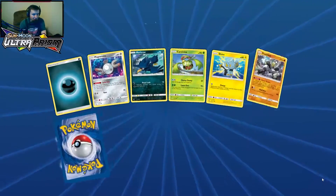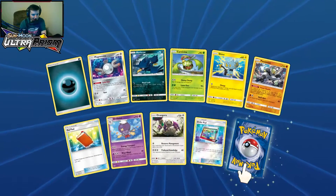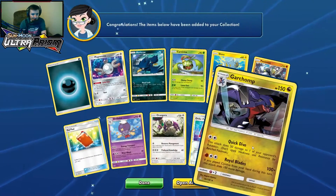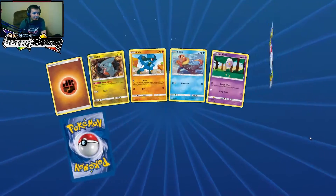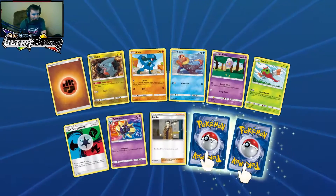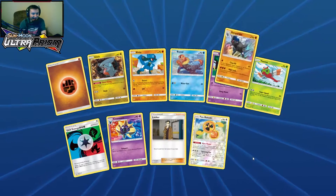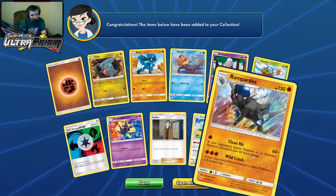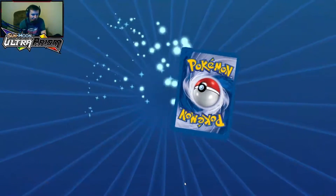Pack number 18 — two more packs after this one. An Order Pad and Garchomp — we got reverse holo earlier. Pack 19: Unit Energy and yet another Rotom. Rampardos — I like it, one of my favorite fossils behind Tyrantrum.